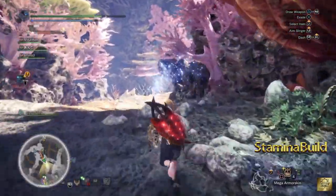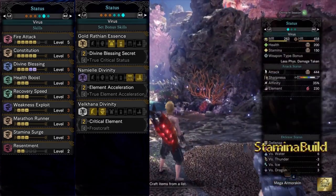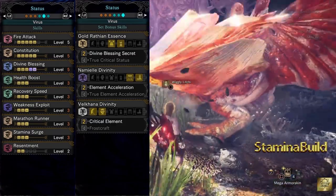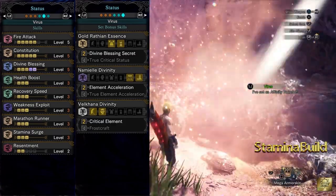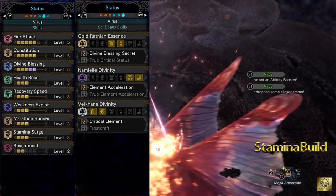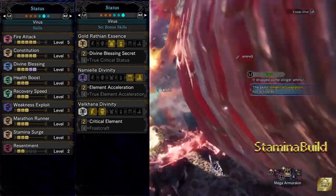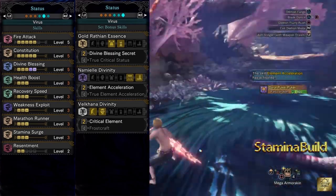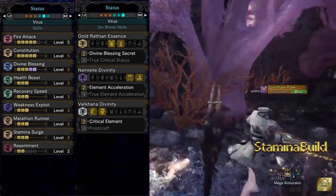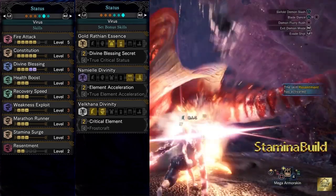If you put everything together, the skills will give us fire attack level 5, increasing our fire elemental attack all the way to 230. Constitution level 5 reduces stamina depletion when performing stamina-draining moves. Divine blessing level 5 means when monsters hit you, you will take less damage up to 60%. Health boost level 3 gives you more health. Recovery speed level 3 heals you 4 times faster for any recoverable red bar damage. Marathon runner level 3 slows down stamina depletion for moves that continuously drain stamina. And lastly, stamina surge level 3 to speed up stamina recovery.